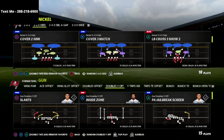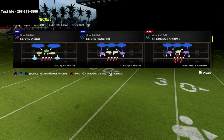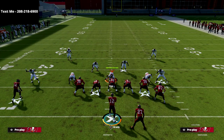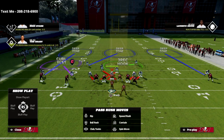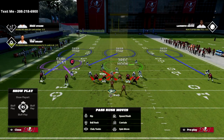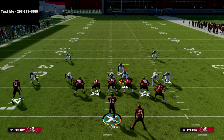Anyway, if you want to get the guide there's a link in the description, but I just wanted to go over how to stop shotgun runs out of this. So LB Cross 3 Show 2 — what you're going to do is just show blitz, spread your line, crash your line down. When you show blitz this year, I like to always shade coverage outside and shade coverage up. That helps a little bit with the bombs so you're not going to get bombed as much. Then grab this guy right here and put him right over this guard in this pocket.